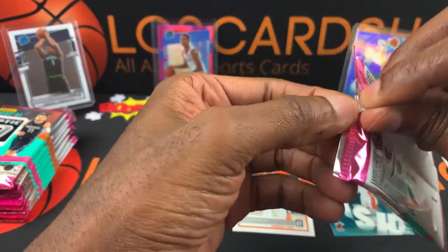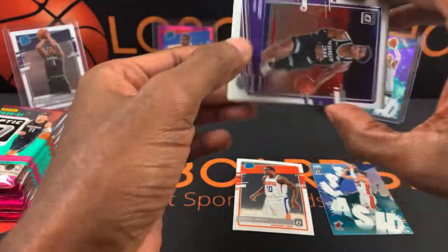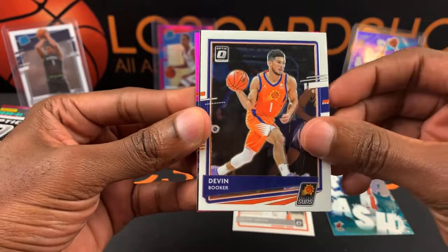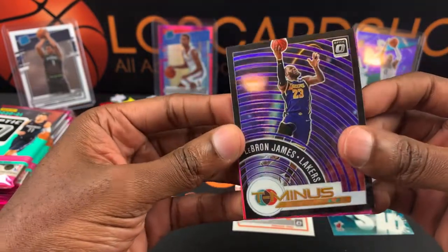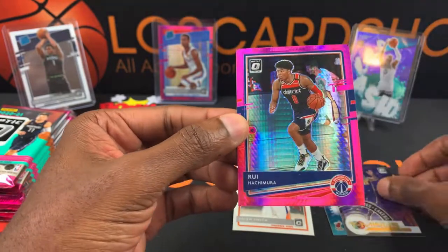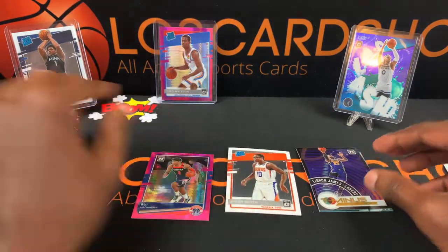The box says 10 packs. Hopefully that's not the only rookie we get. This pack's a bit of a bad one — Devin Booker, a LeBron James T- that looks like a prism, yeah a purple prism, and a Rui. I'll put all the pinks over here and separate those. Next pack.